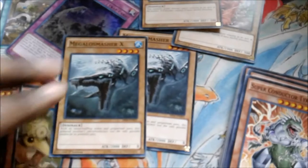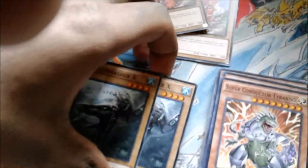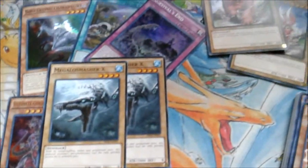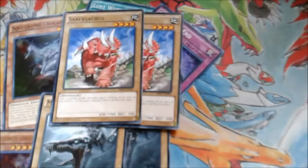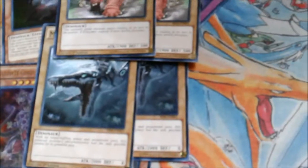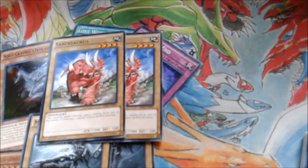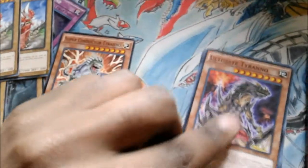Megalos Smasher X is a level four 2000 ATK beater that's just a normal summon. He's also Water type, which makes him doubly useful. I'll definitely leave a link to the Water-type build I made at the end of the video or in the description. Saber Saurus is the former head of the Dino Rabbit strategy — not so much anymore because Megalos Smasher X exists, but he's probably still going to see quite a bit of play.